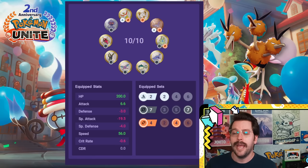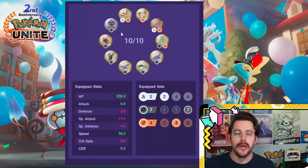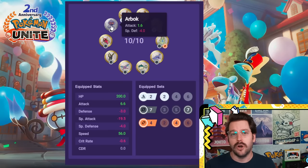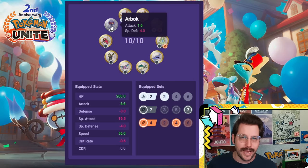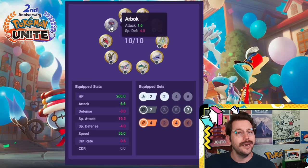You may be wondering why the Silver Arbok. This Arbok gives you negative four special defense and only 1.6 attack rather than two attack from the gold version, but 1.6 rounds up inside the game. So you actually lose a little less special defense and you get the same amount of attack. The more you know.